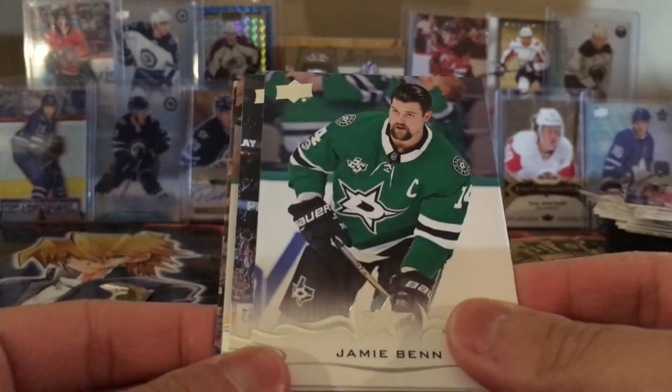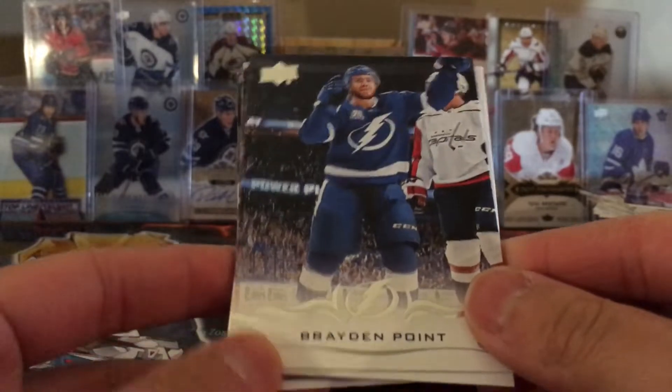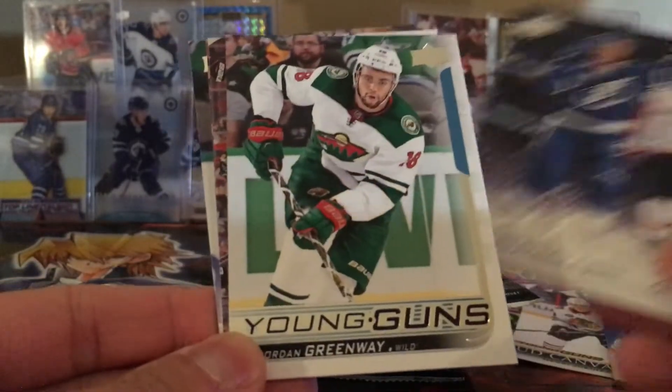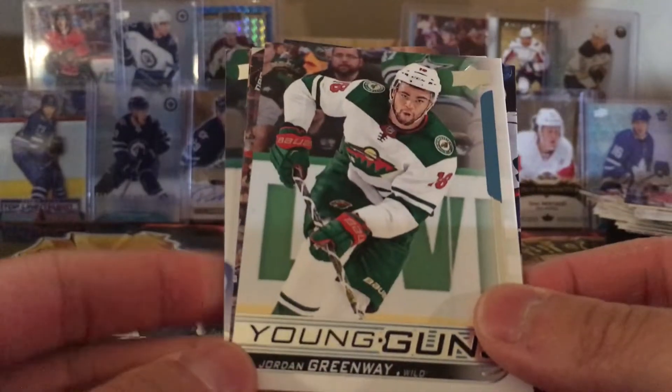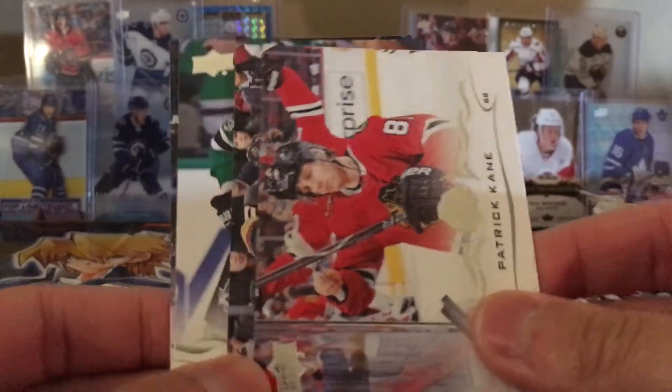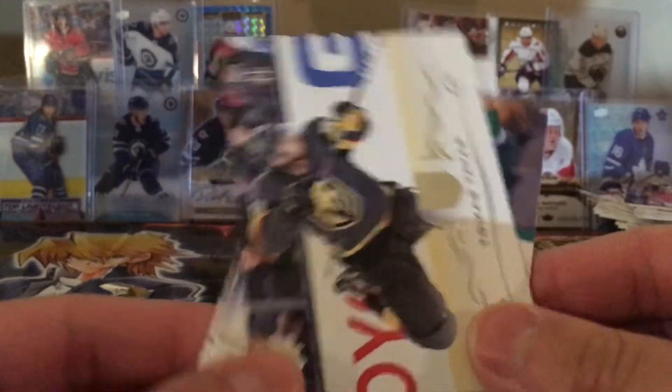Pack number five — Jamie Benn, Brayden Point, this guy's been tearing it up the last few weeks. Young guns of Jordan Greenway — I think we already got one or two of these in the hobby boxes. Patrick Kane and Thomas Tatar.